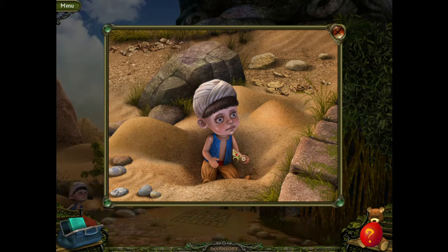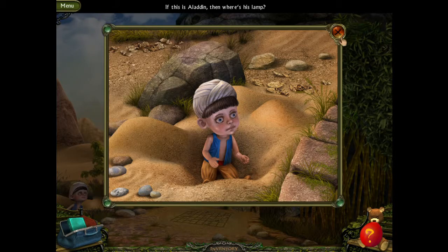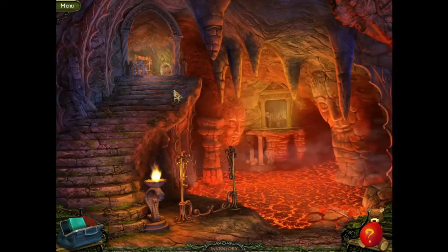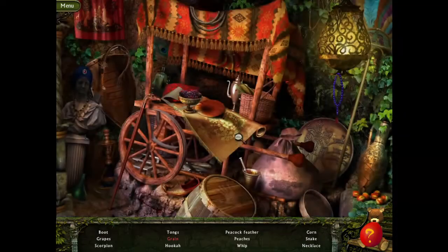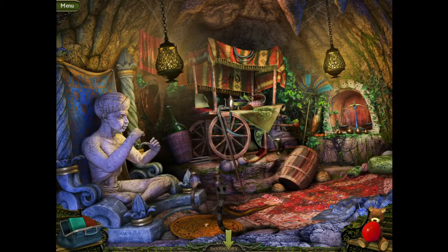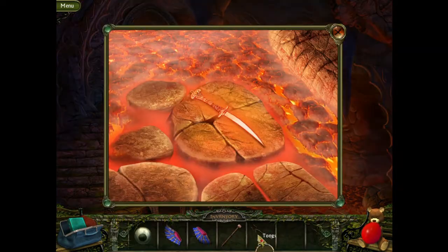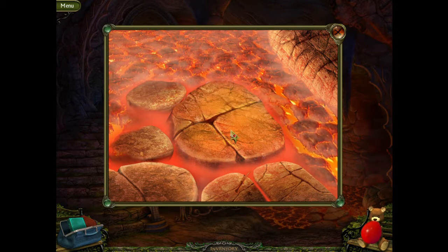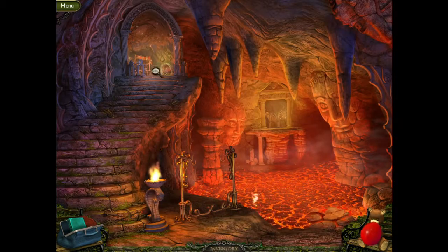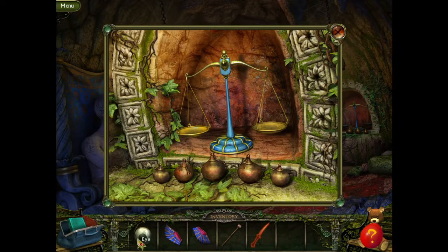We have a drumstick. This is a ladder. Where is this lamp? I need to get the lamp to him before he's free. There are the tongs — so we have tongs. This looks like we can pick up the dagger now. We have a hot dagger. Drumstick, drumstick. Don't have anything to weigh.